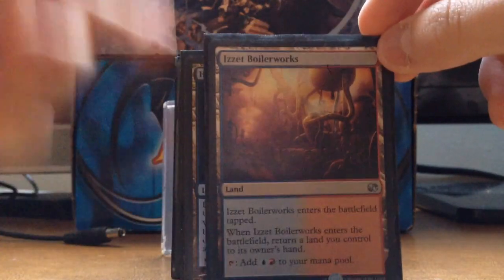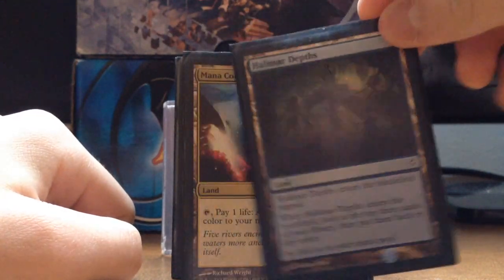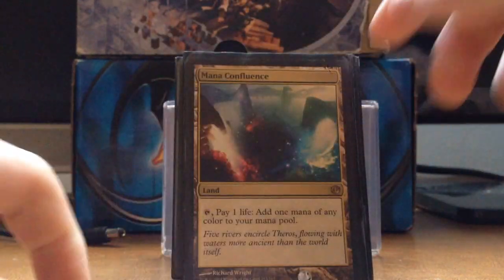We got one of the Bounce Lands — I have the Modern Masters one but I'm running one of the old ones because it looks cooler. Halimar Depths lets you rearrange the top 3. Pretty sweet.